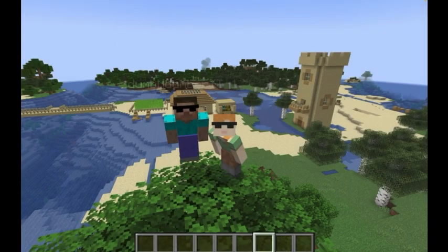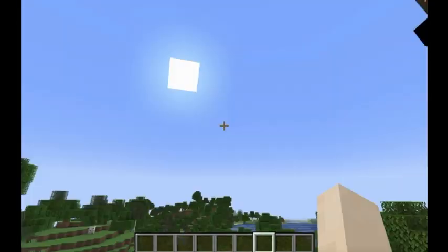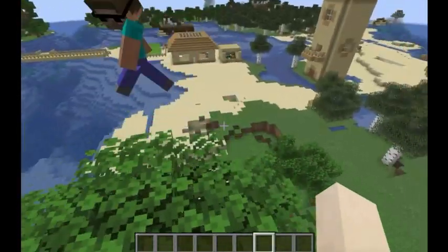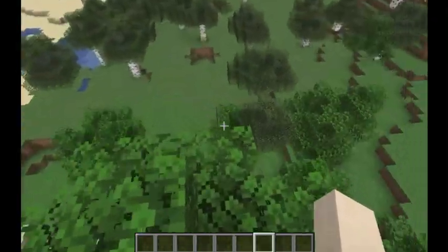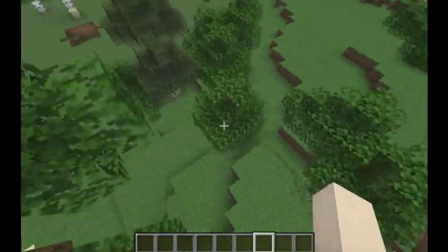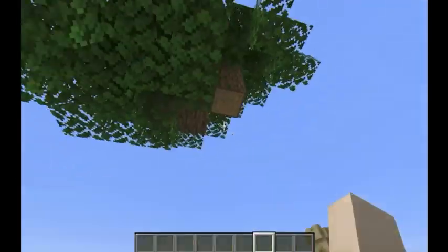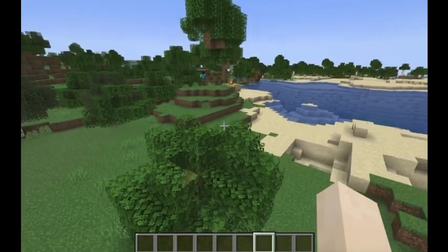Hey guys, it's Dumb and Dumber here. I'm Dumber and I'm Dumb, and today we are coming live to you from Dumber's very own survival world. Before we get into the tour, we were talking about touring our survival worlds. We were able to connect and make copies of our worlds, so this is not the real thing but a copy world, so anything that happens will not affect the real thing and we're not cheating.